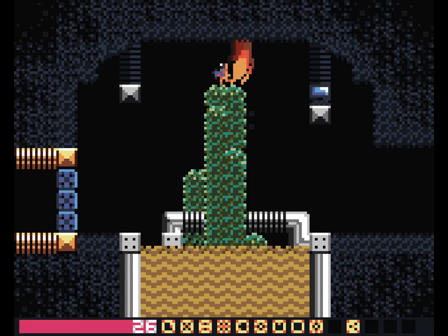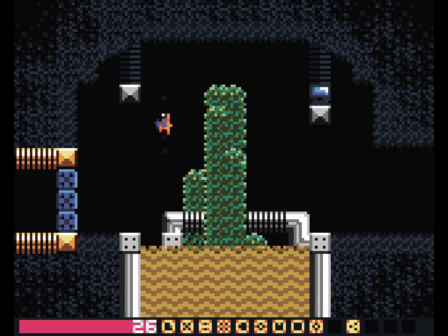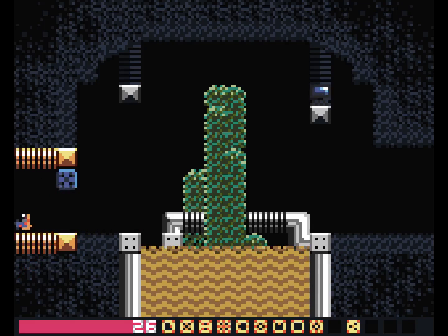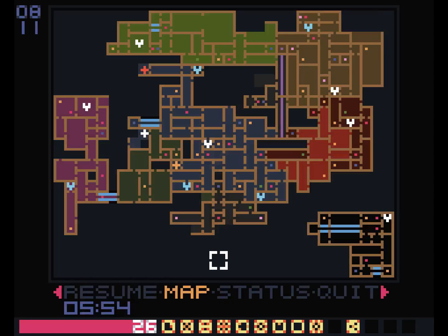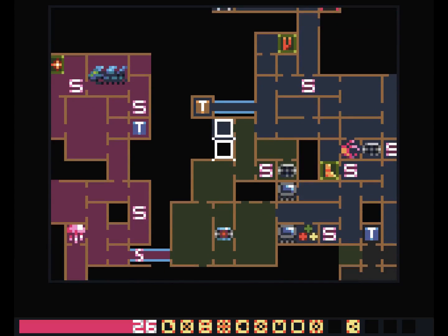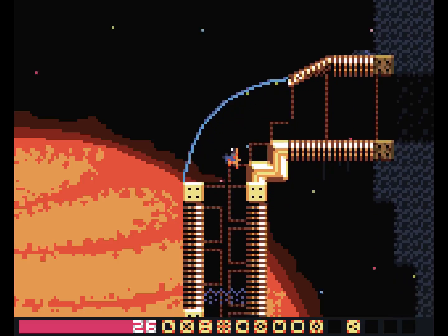That makes all this stuff way easier. I gain a little bit more upward momentum from that. This is not the way I want to go, but it's a way that I can go, which is awfully tempting. Yeah, alright, let's do it — I can get the health later. I think I can get back out of that.